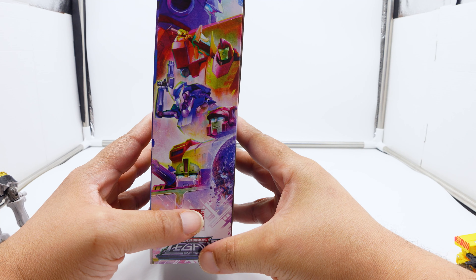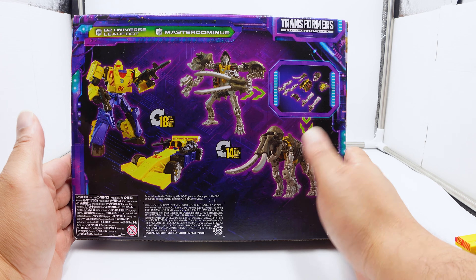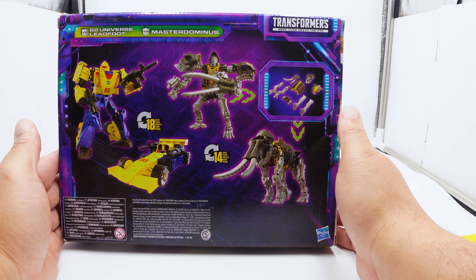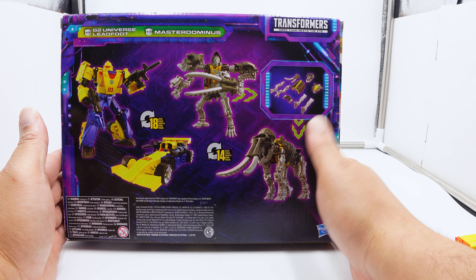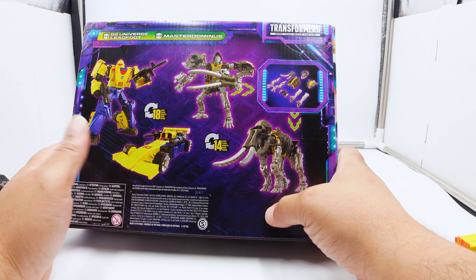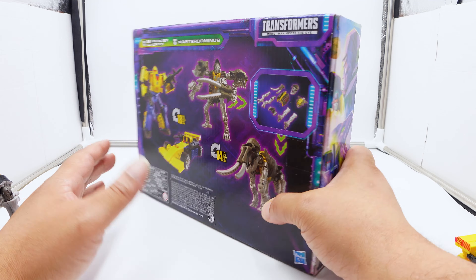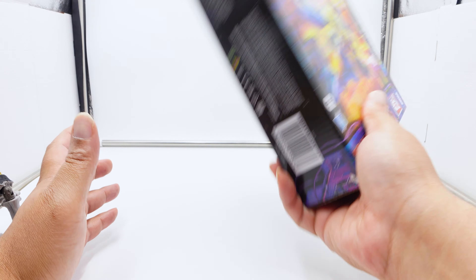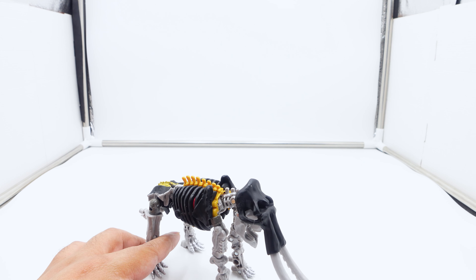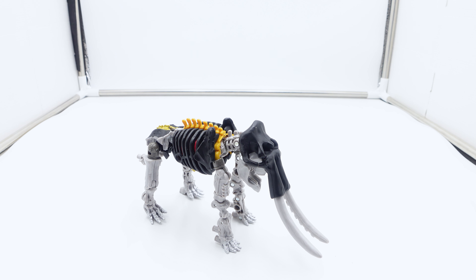I would suggest before these go the wayside and you forget to buy them and they're worth two million dollars - if you want this set and have not gotten it, I would tell you to go get it. Looking at the packaging real quick, it's the usual cardboard box from the Legacy line. From the back you've got 18 steps, 14 steps to transform. I always try to keep boxes like this - they're pretty cool.